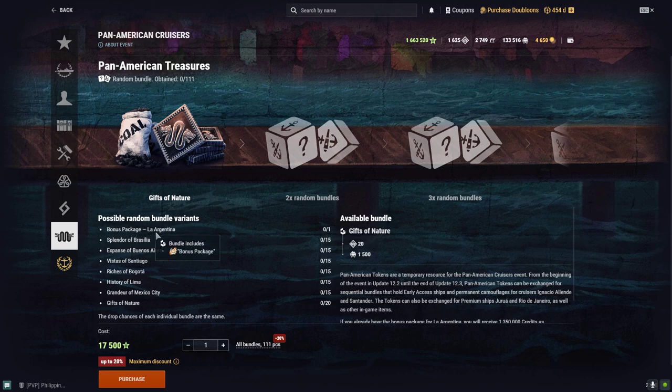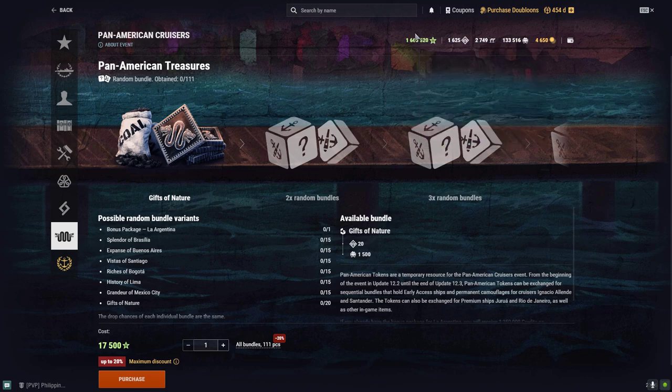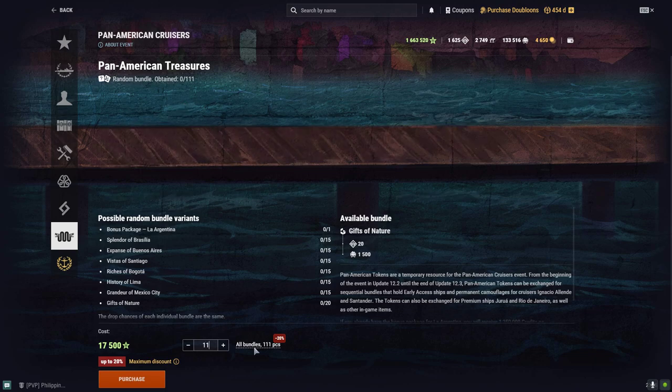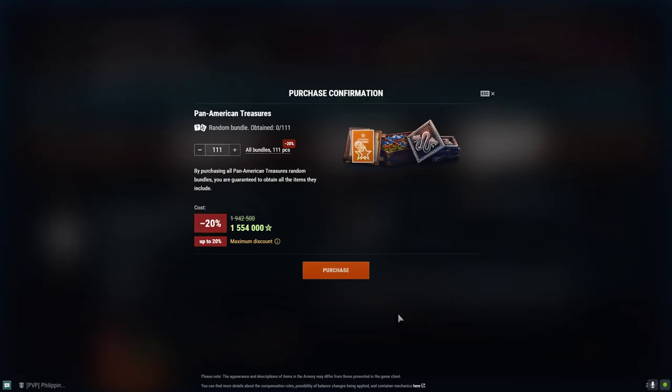There is a bonus package for Tier 5 Pan American Cruiser La Argentina. I've got enough free XP right now, it's time to go for it. The total cost is 1,554,000 free XP with a 20% discount. So let's get on to it — I hope I'm going to get this bonus package. Let's go.